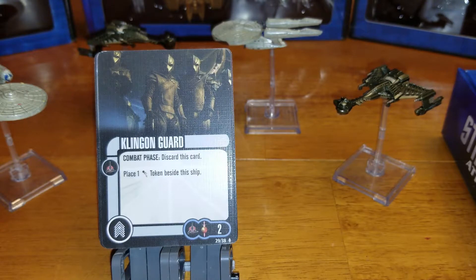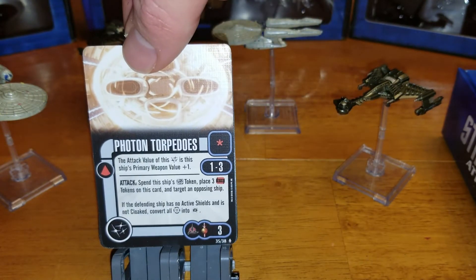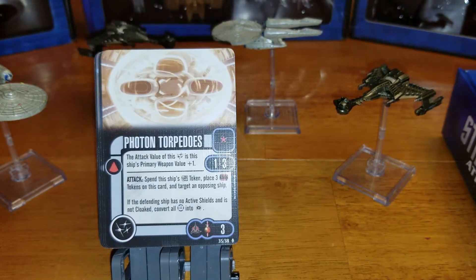Next, the Klingon Guard, two SP cost. Discard this card and place a maneuver token beside the ship. Definitely handy if you know you're going to get pounded and need to throw an extra maneuver token on there.